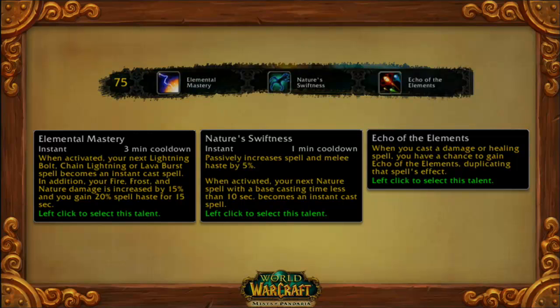Level 75 is about burst for the most part. The key part of Elemental Mastery — don't worry so much about activating the next lightning bolt or whatever — it's pretty much a self-Bloodlust, in addition to the normal one you have. Or Heroism, if you're Horde. Nature Swiftness is the activated version to give you a fast spell, and it has a little bit of passive haste as well. And then Echo of the Elements — you can kind of imagine this as your own personal Dragonwrath — it has a chance to clone a spell that does the same thing.